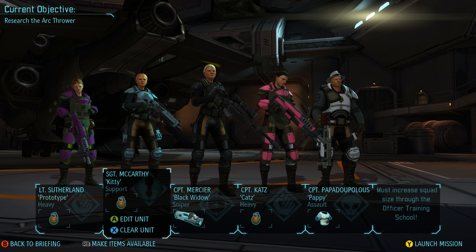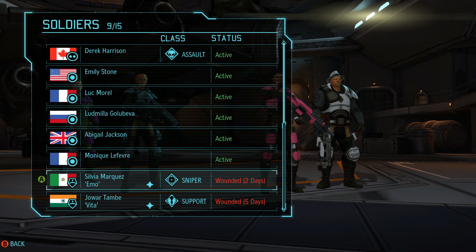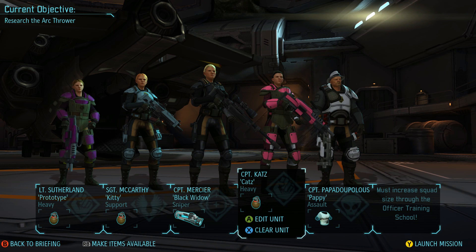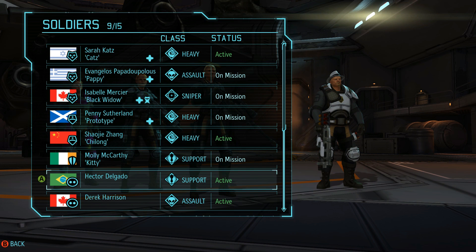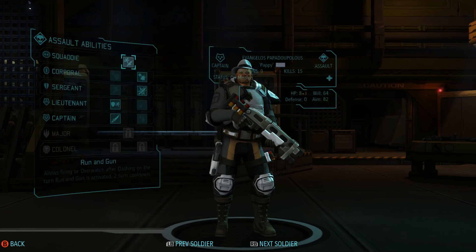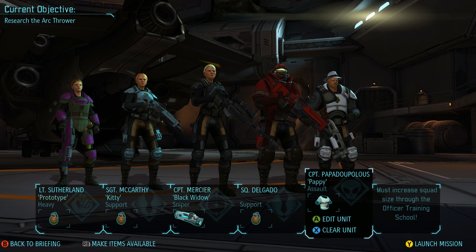We're going to leave because we do not need three heavies right now. Jang, as awesome as you are, get out of here - we're going to bring a rookie. Let's look at our options: sniper, support. You guys are pretty high level. Let's bring Molly - she just got back. She's only a sergeant. Do we have a sniper? Captain Mercier - she's a captain. Emo is still wounded, so scratch that. We need at least one sniper and we have two heavies - we probably don't need two.